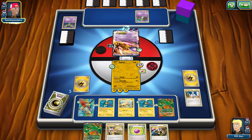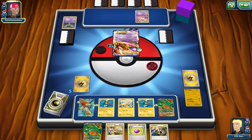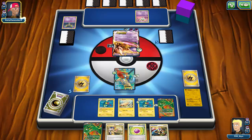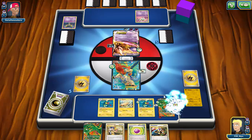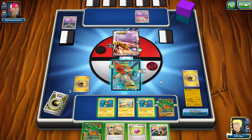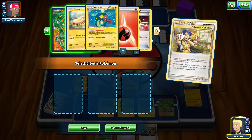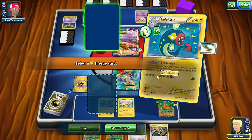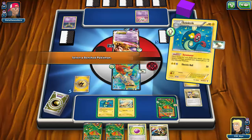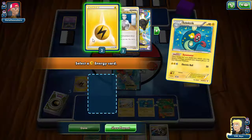My opponent just has a DCE, so they'll be able to X-Ball me for the knockout. I need to draw a Lightning or a Tynamo to knock out the Mewtwo this turn. I'll go for Pokémon Collector to grab another Rayquaza as backup, then Dynamotor onto Rayquaza on the bench. Curlia has more than 60 HP so I can't just discard Fire — I'd have to discard both Lightning.